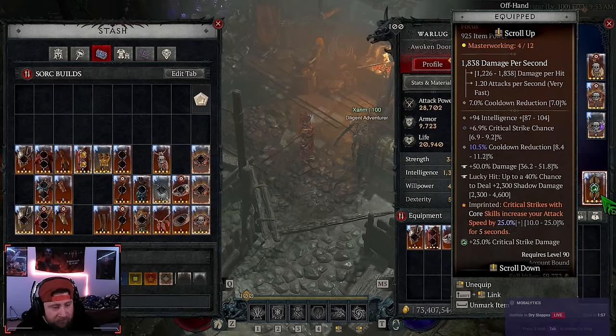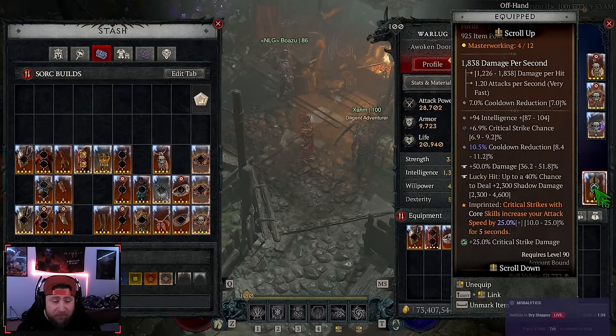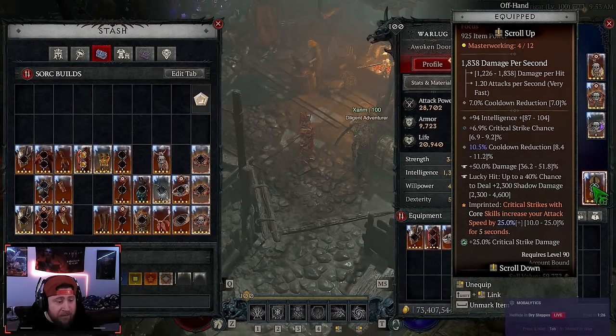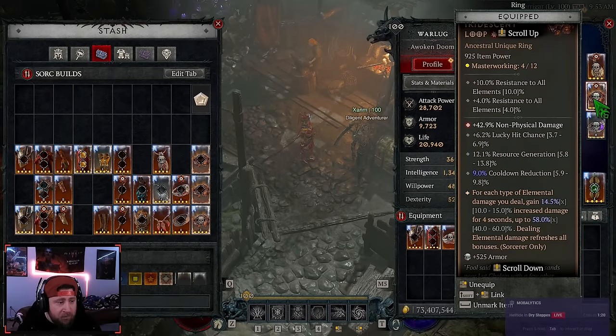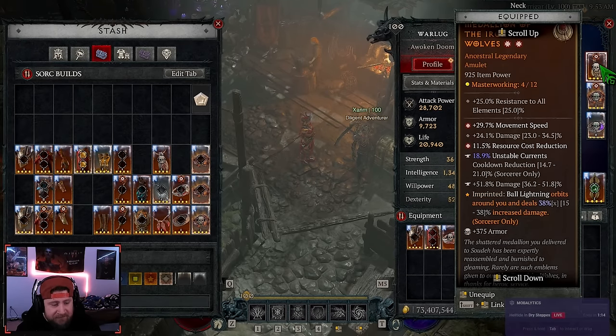On our offhand we're doing Accelerating for even more attack speed, which is very important. I've also been running Elemental Surge on my weapons — lucky hit chance to apply shadow damage — which gives us our fourth elemental damage stack on Tal Rasha's, maxing out at 58% instead of 45%. If you don't want that, you can use the lucky hit chance for Ball Lightning projectiles to be cast twice. We've also got Ring of Starless Skies and Tal Rasha's for damage.